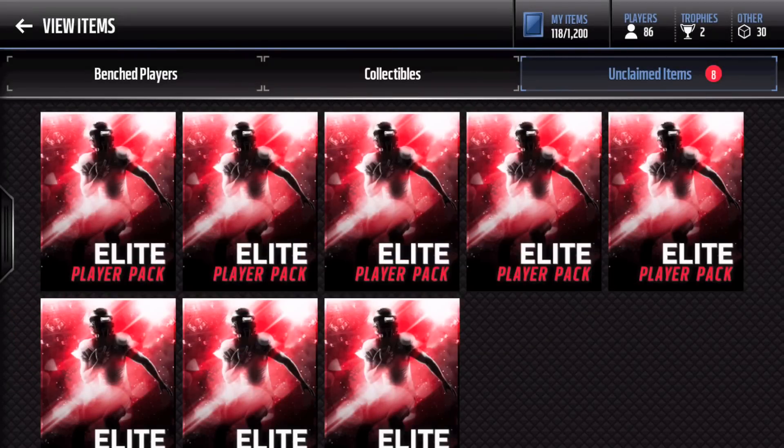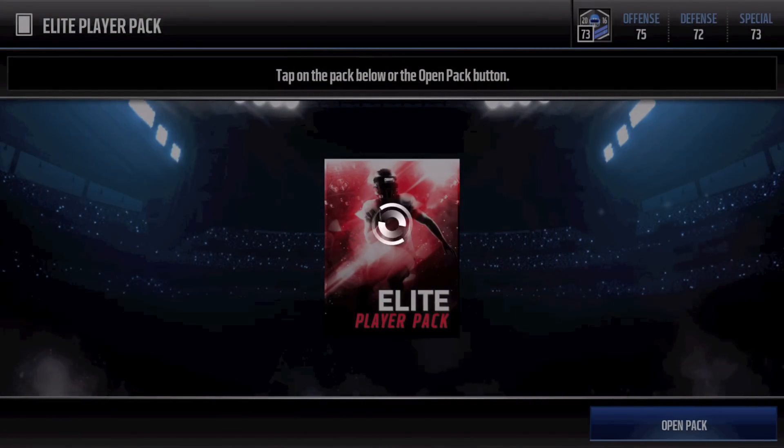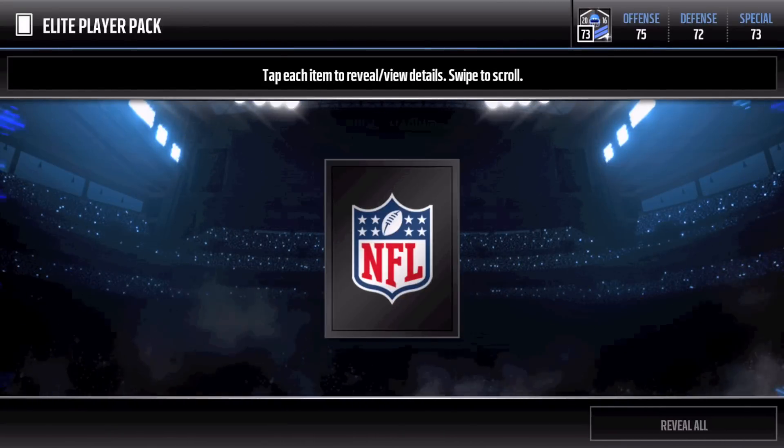What is going on guys, Mad at Mobile Slate back with another video. Today we have a ton of elite player packs. We're looking for those high overalls - 90s, even 89 overalls - so let's get right into it and hopefully we can pull some clutch elite players. Let's see what our first pack is.